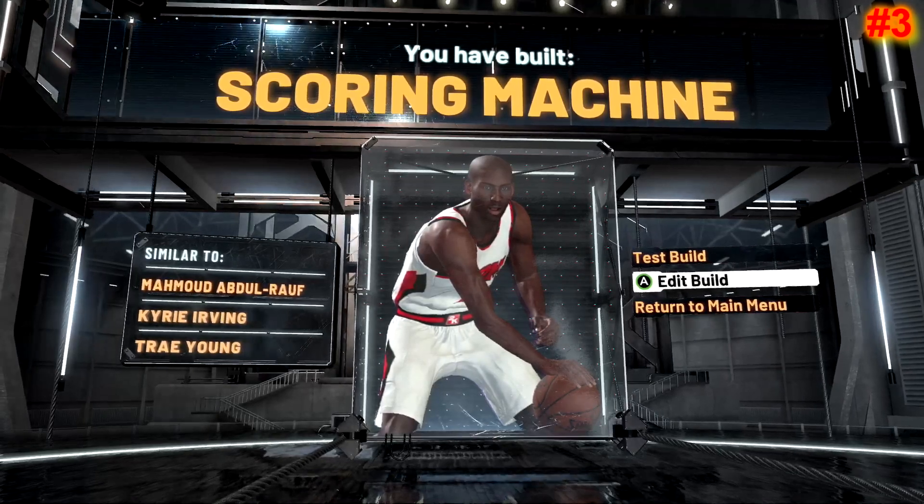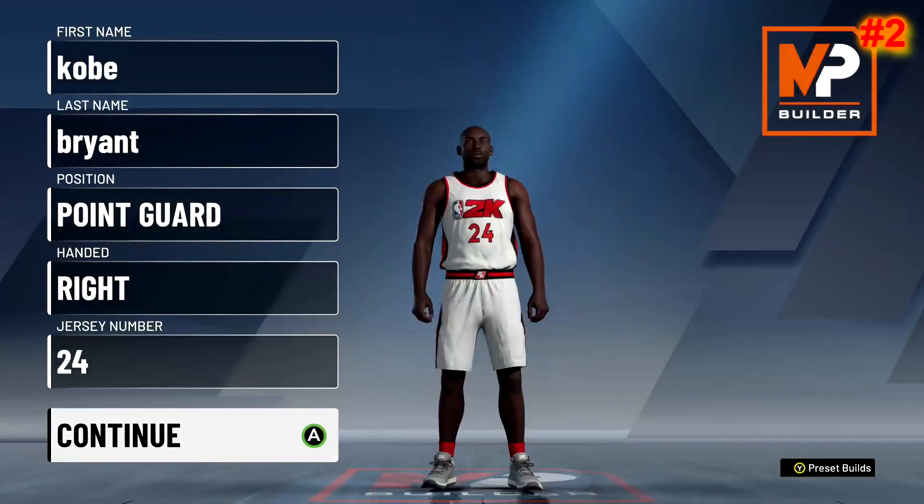I see a lot of people running around with this build. Remember it can be a Sharp Facilitator, Play Shot, or Scoring Machine — three different names depending on your height. Go check them out.